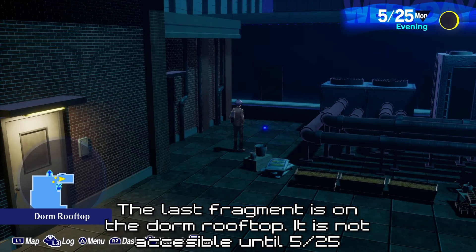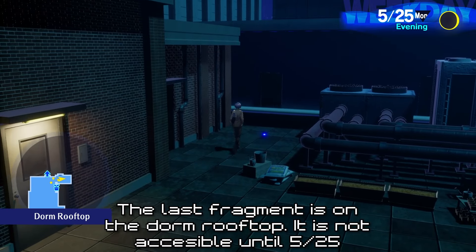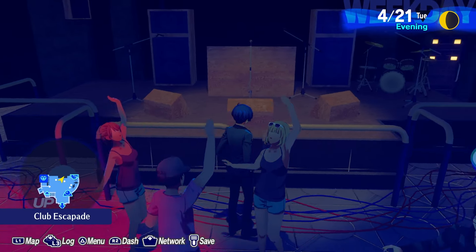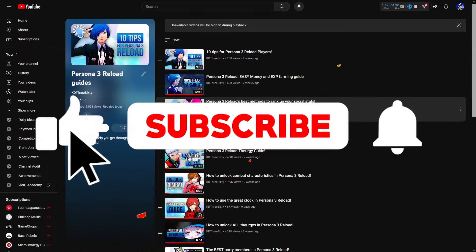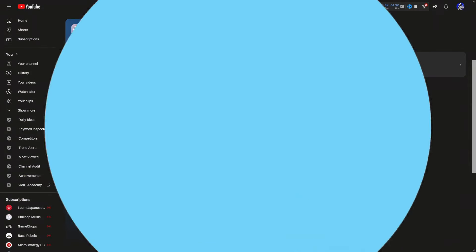The last Twilight Fragment is located on the rooftop of your dorm, but this place is not accessible until May 25th, when you have access to the garden. And that's all the Twilight Fragments in the overworld in Persona 3 Reload. Make sure you like, subscribe, whatever it is you do. Check out my playlist if you need help with anything else related to this game. See you later.